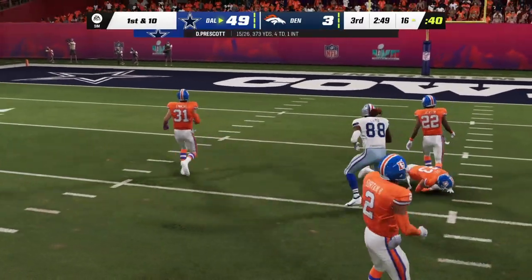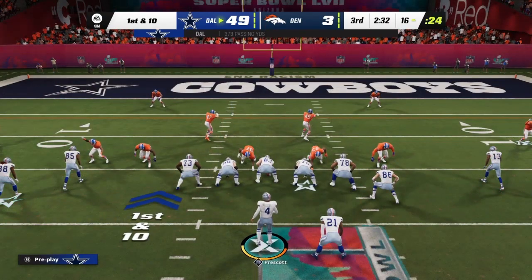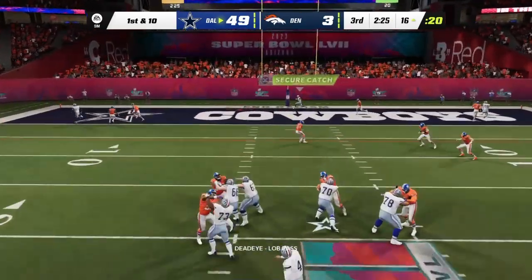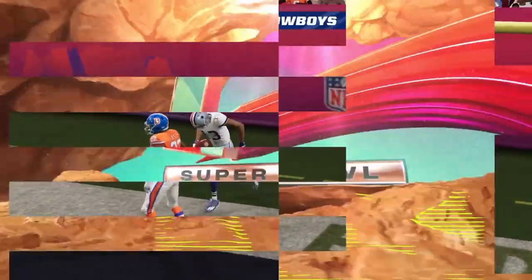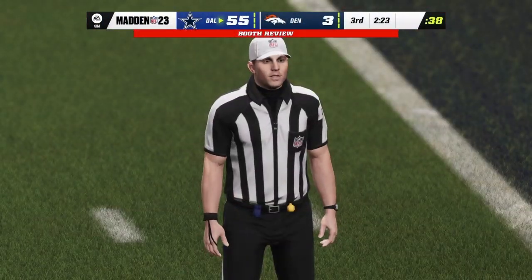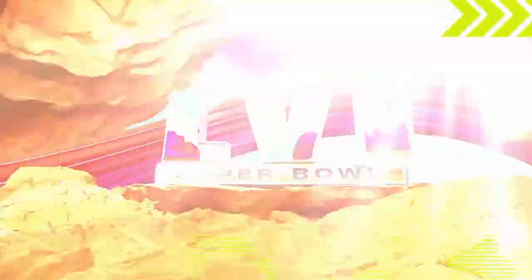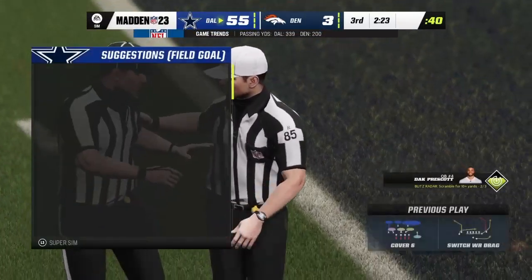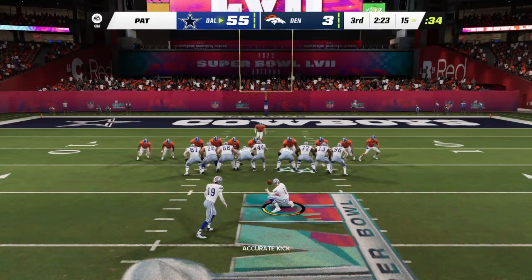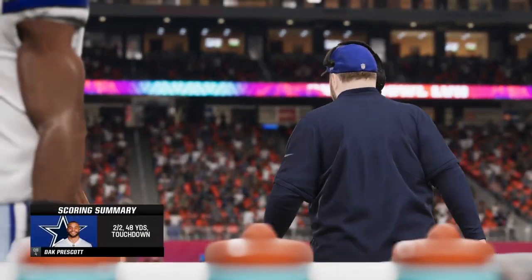Prescott launches deep — a jump ball — caught! A gain of 34. The dynamic duo is doing damage, hooking up again for another big play. From the red zone Prescott drops back — that ball is caught — touchdown Cowboys! A great play — Lamb's second touchdown of the Super Bowl. All touchdowns must be confirmed — and this will stay a touchdown after video review. Extra point by Maher up and good — the lead grows even larger in the third quarter.